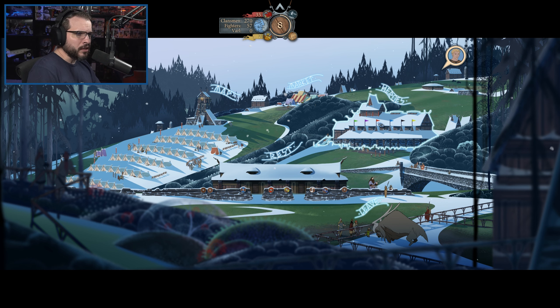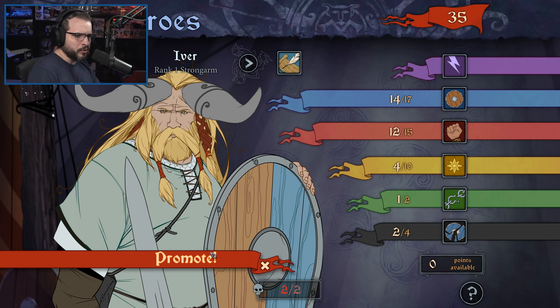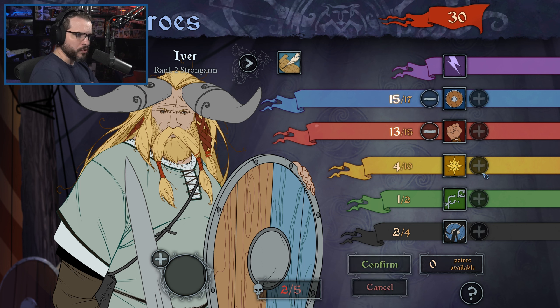We've got a map, Heroes, Rest. Let's go look at the Heroes for a second, because I know we've got a couple of Heroes that can get promoted. So Ivor can get a promotion — we'll go ahead and get him promoted up. I mean, he's our big defensive guy. I actually think we give him a little bit more shield and a little bit more strength overall. I think that's going to be kind of good for him.